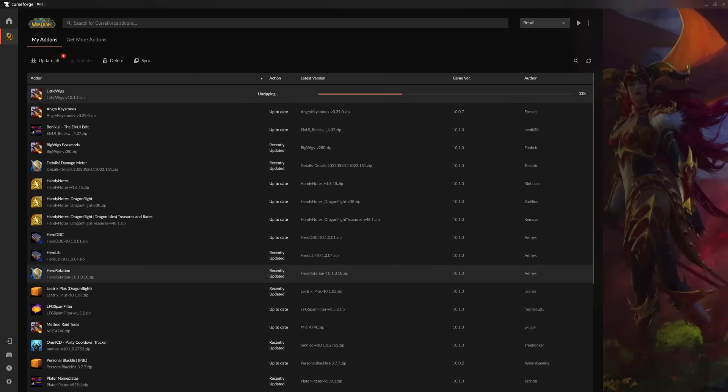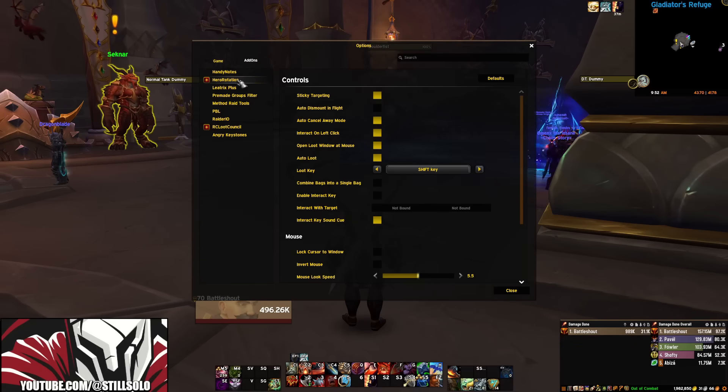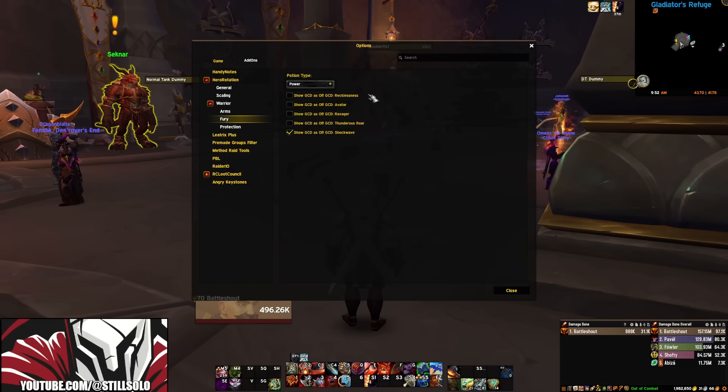Installing this add-on can be a little tricky. In order to make it work, you need to download three separate add-ons: the first is called Hero Rotation, the second is Hero DBC, and the third is Hero Lib. You need all three installed for the add-on to work properly. I would also suggest going to the options menu and tweaking the settings — for example, you can choose to incorporate interrupting into your rotation, which I'd recommend if you're doing Mythic Plus.